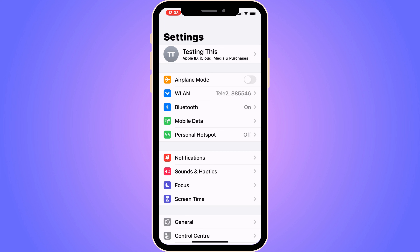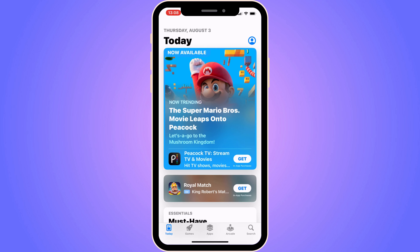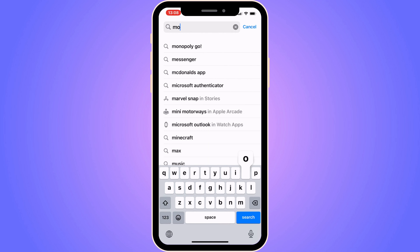But if you do have Wi-Fi and everything seems to be going fine, then what you can do instead is go into your App Store — if you have an iPhone — or Google Play Store if you have an Android, and search for Monopoly Go in there.